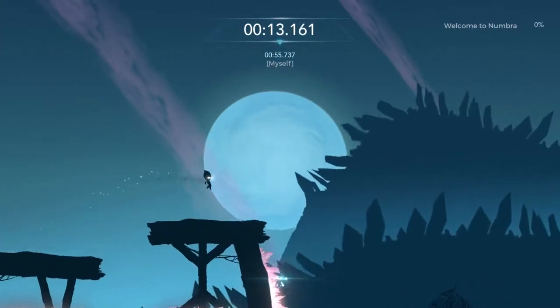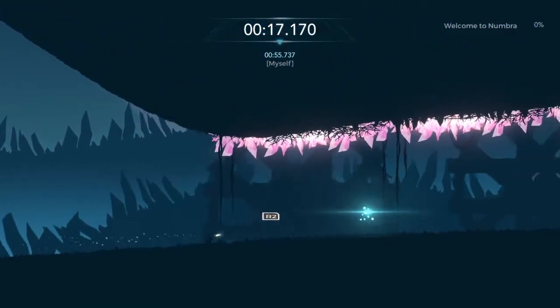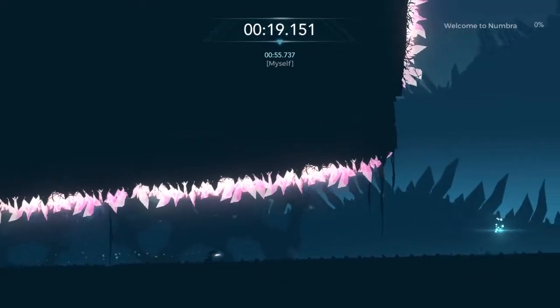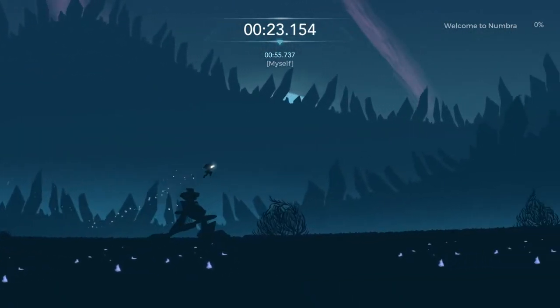Another thing here is I always jump over these hills just to make sure, because I don't know how the physics work in affecting the speed of your character. So when I come up to these little banks where I might lose some speed, I always jump over them.